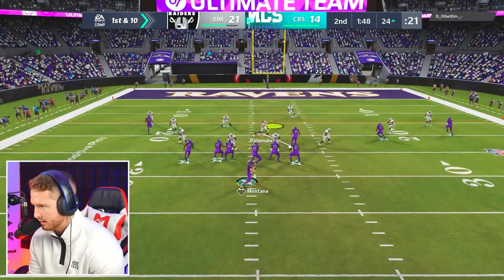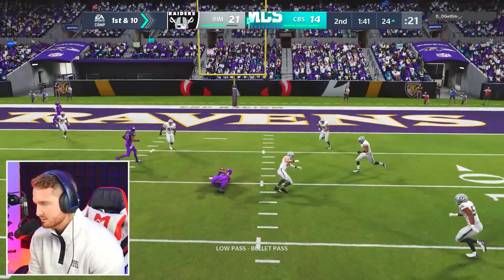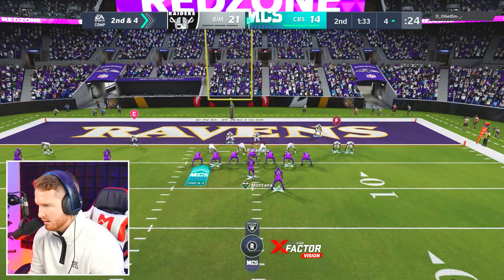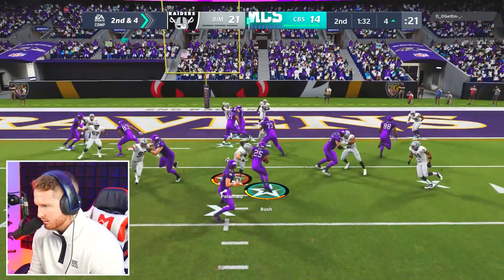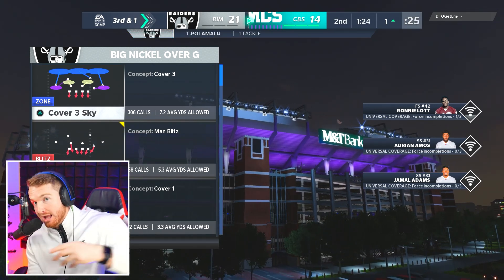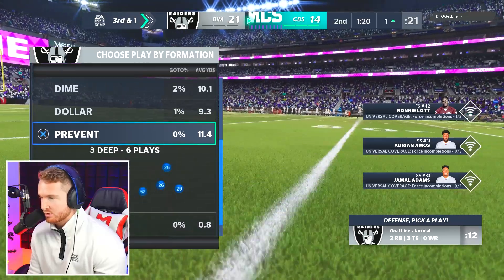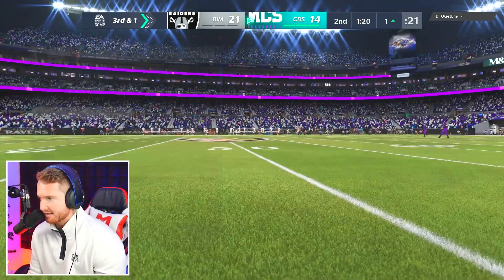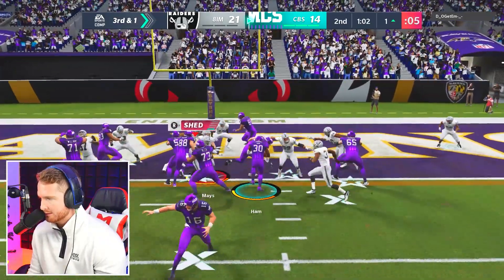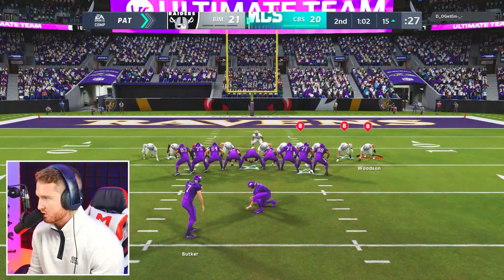We got everything set up the way I want it. He's got one play and he just quick-hikes so I can't set up the defense for it. I'm gonna explode. Come on Big Nickel Over G — sometimes you can't make your adjustments right. I shot the gap and hit him in the backfield — how is Reggie Bush? This is why I lose games in Weekend League, because I start getting so mad. This is part of the tip I'm giving to you — chill the hell out because I need to stop getting so mad. He gets in the end zone for a touchdown. We've got a minute left to go down and get some points. That whole drive was absolute bullshit — thankfully it's the first half.